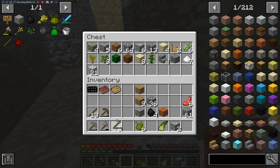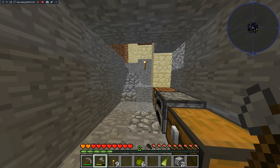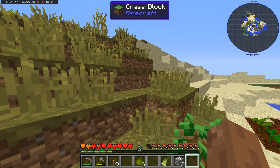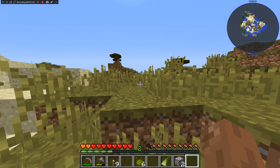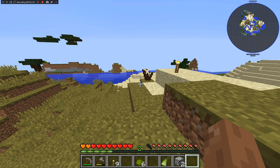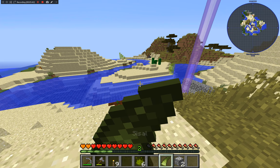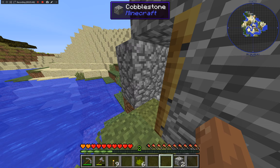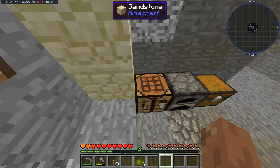I kind of want to go caving, but at the same time I know that mobs here are much stronger than they are in vanilla and I don't think I have any equipment to deal with that right now. So I think I want to strip mine — I think that might be our best option.